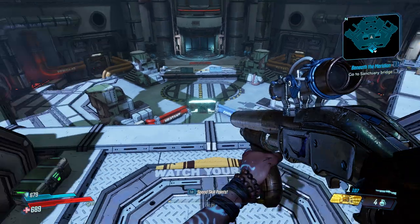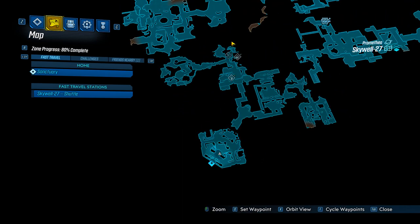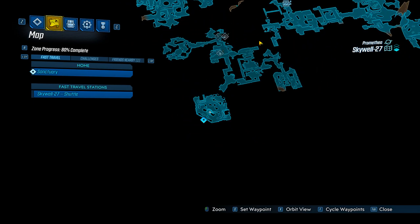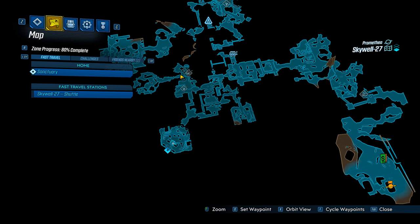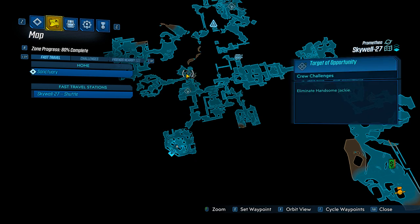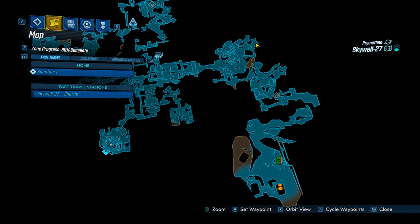There are two other bosses on this map you can fight. One of them is Handsome Jacksy — she drops a legendary shotgun at level 22. Handsome Jacksy is right before this boss, underneath the area. The other one you can grind doesn't drop weapons but drops things called Loot-o-grams. Spawn at the drop pod, run through, hit the save point, and head down into the area — there's a dump truck there and he'll come out of a trash pile.